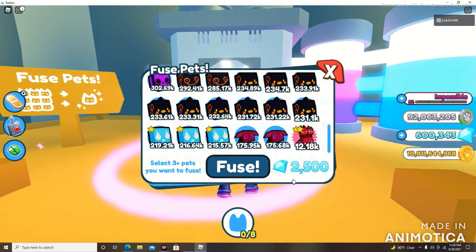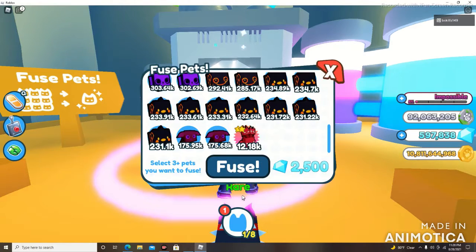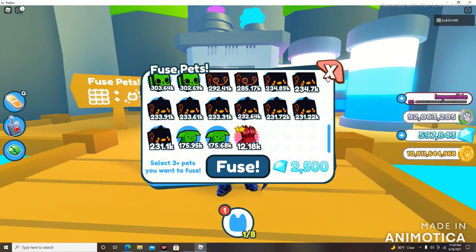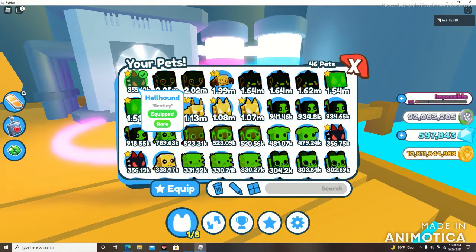Now we're going to go over here and fuse a couple of random pets and actually see what new pet we get. Let's take these three normal wisps and fuse them — maybe we're going to get something golden, maybe something rainbow, or maybe something even worse. Either way we're going to be able to find out, because we have all our pets unequipped. When you fuse the pets with nothing equipped, it's going to automatically equip the brand new creation.